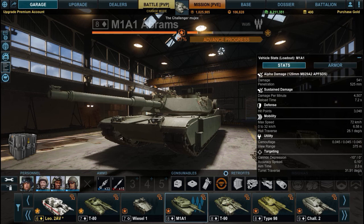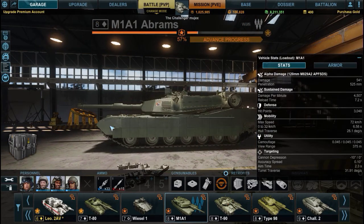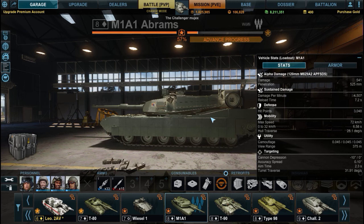Camouflage and view range — who gives a shit, it's an MBT, moving on. An excellent 10 degrees of gun depression over the front of the tank, and a depressing zero over the back of the tank, just like the M1. So if an enemy attacks you from behind, you have two choices: either turn the tank around promptly, or take it in the ass. A very nice .10 accuracy spread with an aim time of 2.3 seconds. Turret turning speed — who gives a shit, moving on.